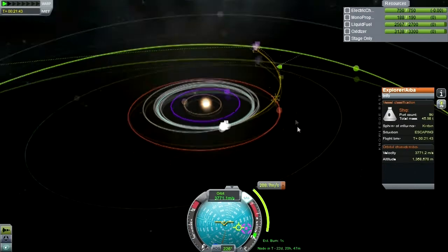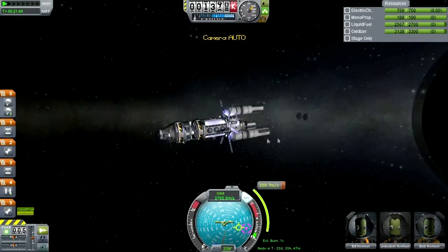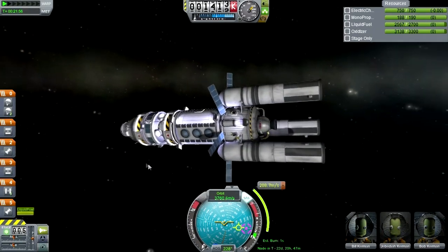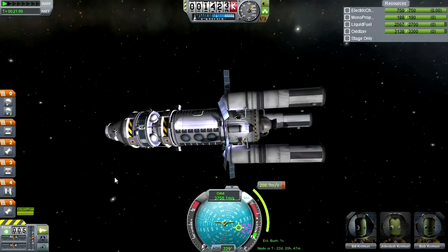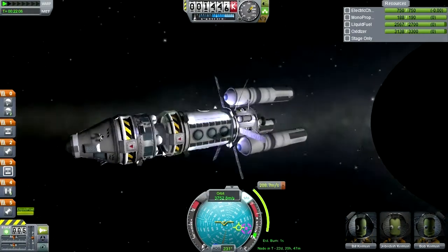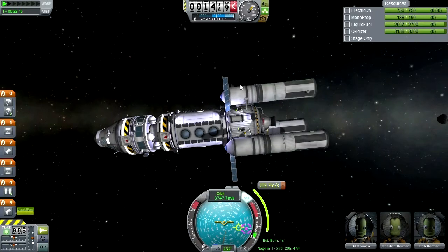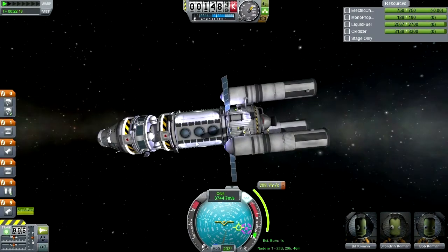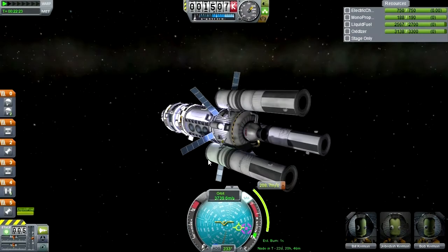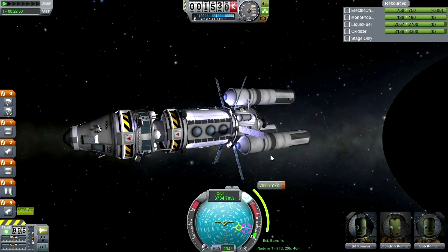That'll be in 22 days as the spacecraft crosses the orbit of Duna. And then we'll have to aerobrake at Joule, which should be an interesting experience for the crew. And then everybody will be happy. So this is our spacecraft — the fuel from these feeds into this one and they can be dropped off, saving the mass of the tanks. Bill, Jeb, and Bob on their epic quest to discover what's out there in Joule and its moons — and they'll get as close a look as they can without actually landing on the surface.